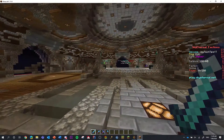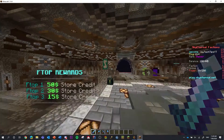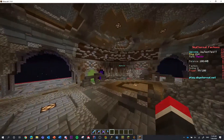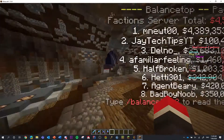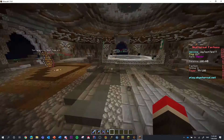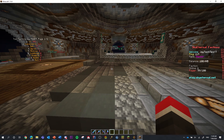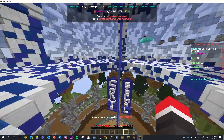The pickaxes should have Efficiency 20 and Fortune 15 — we've already got eight bots on the network. Next is our Kit PVP server.